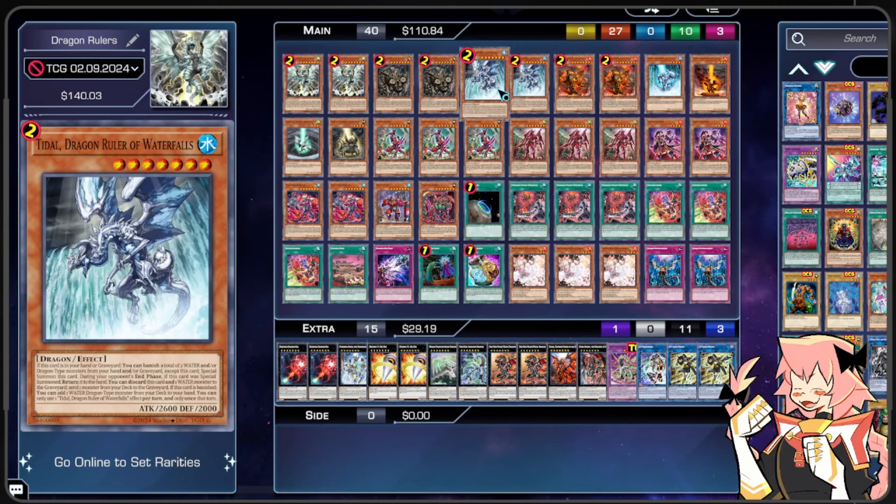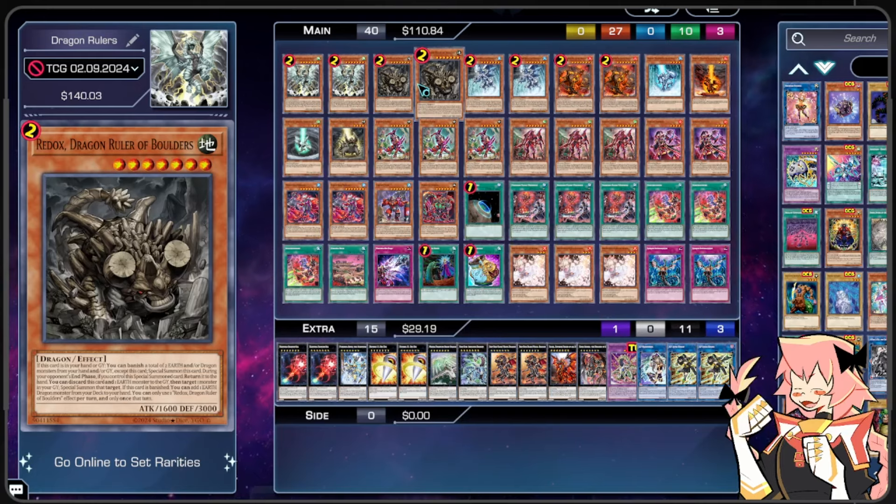We're on 2 Tidal Dragon Ruler of Waterfalls. If this card's in our hand or Graveyard, we can do the Dragon Ruler thing, and during the end phase it bounces back to hand. We can pitch this card and a Water Monster to the Graveyard to send 1 Water Monster from our deck to the Graveyard. And if this card is banished, we can add a Water Dragon type monster from our deck to our hand. Redox, if banished, gets to add an Earth Dragon from deck to hand — all the Dragons are also going to do that.